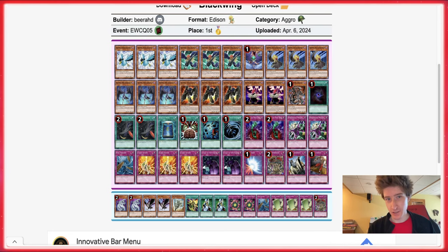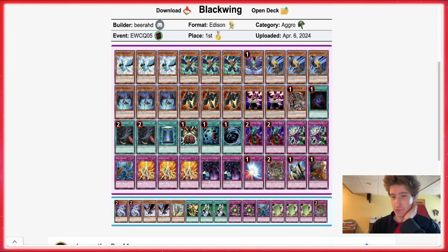Starting with first place, we have Blackwings, which kind of took the place of Vayu Turbo in terms of being the over-performing bird deck at this event. At least it looked like that from glancing at the top eight decks, so first place going to Blackwings this time.